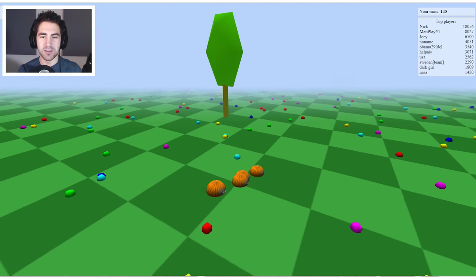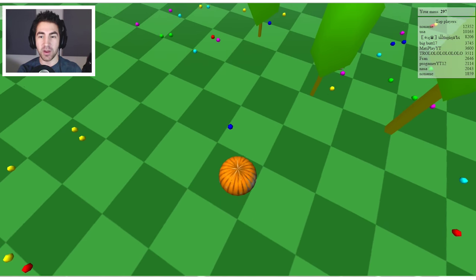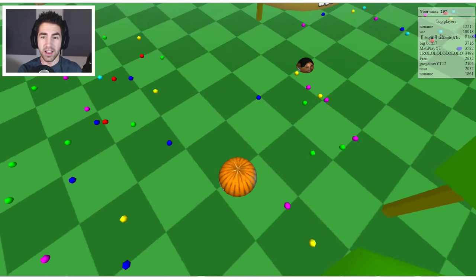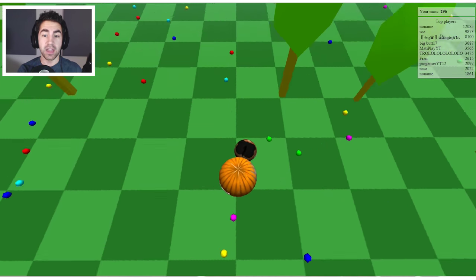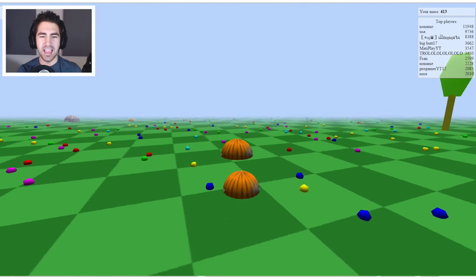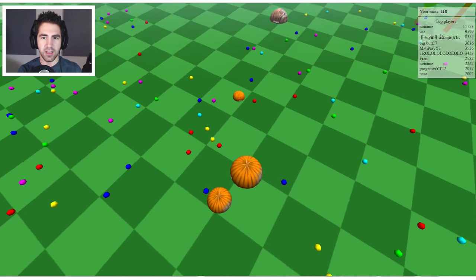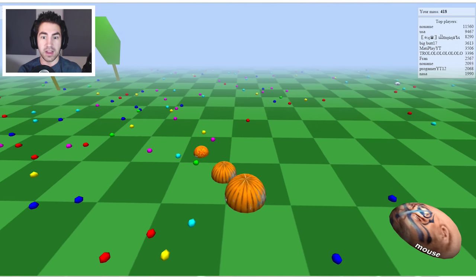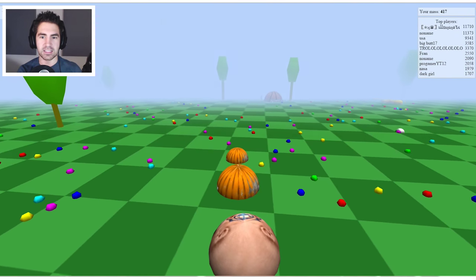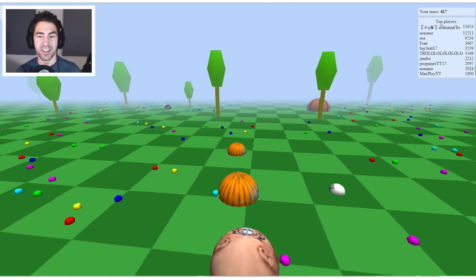Let's gain some mass and trick some guys. Another thing I found: if you want to see how big you are compared to other guys, do a top-down view - it gives you a better idea. Oh, get this guy! We got him - we're at 415. When you're angled like this it's hard to tell relative size, but top-down gives a better idea. I think they're a little bigger right now, unless I combine. If I combine I think I can get this guy.